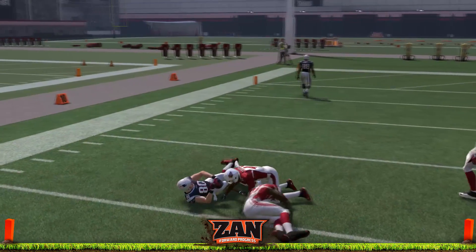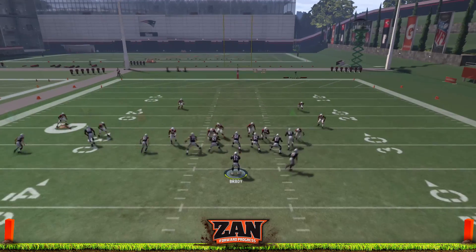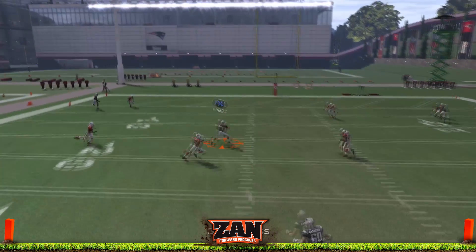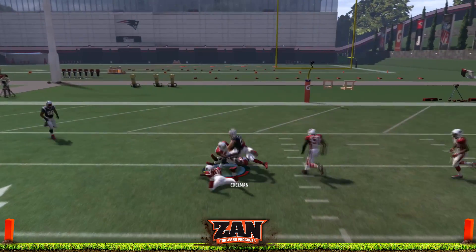Against man coverage and zones, be sure to throw that soft pass lead up to the out route and help you get an angle for some extra yardage. Check out the bench switch video if you haven't seen that.